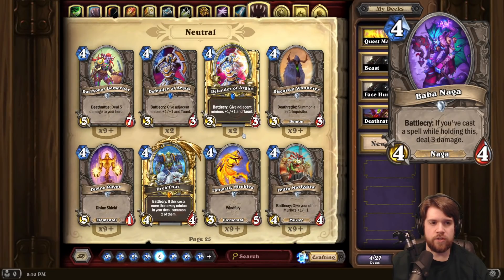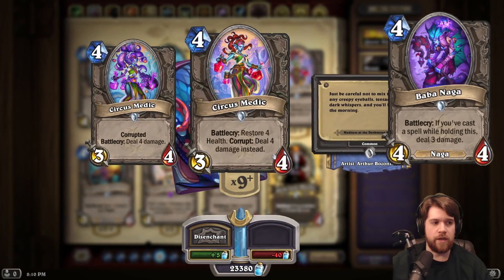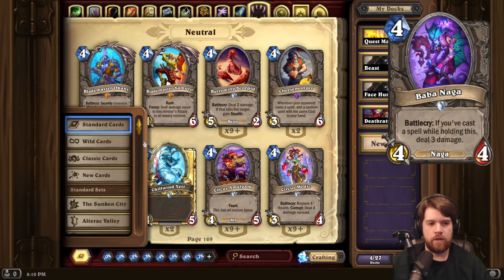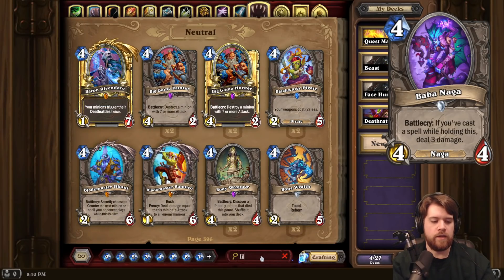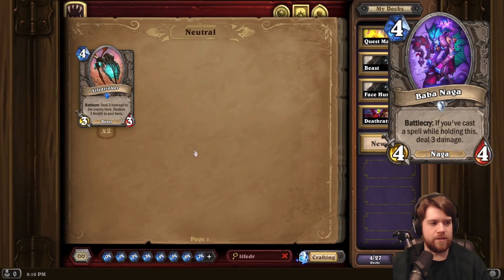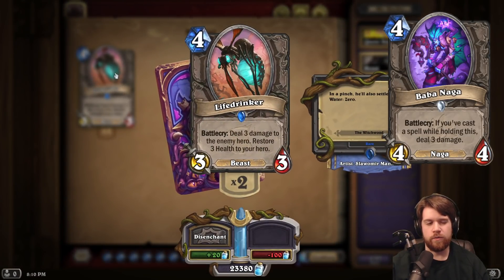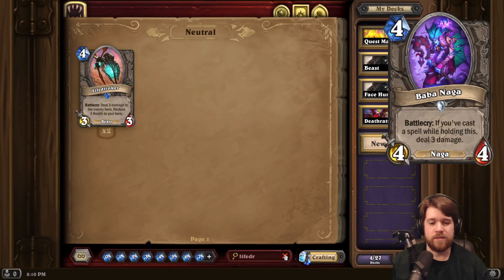Kind of similar to a Circus Medic, maybe. But this you can actually play on curve, unlike Circus Medic which had to be corrupted. So just a powerful effect. I'm not really totally sure it'll find a home, though. I did mention Life Drinker, and apparently one of the reveal videos leaked that Life Drinker is likely to be in the core set. If that's the case, something like an aggressive Hunter deck or just really any aggro deck would probably favor the Life Drinker. It's just the same amount of damage and you're allowed to play it after a top deck. Sometimes the heal is relevant. I think the Life Drinker is just going to be more consistent in that sort of deck.